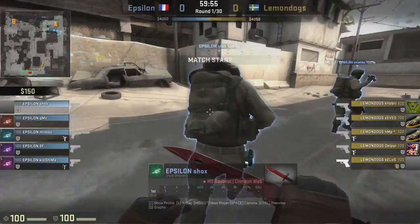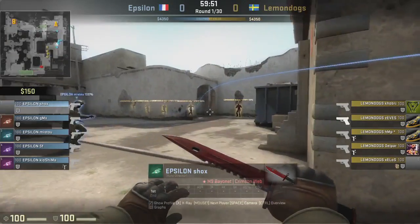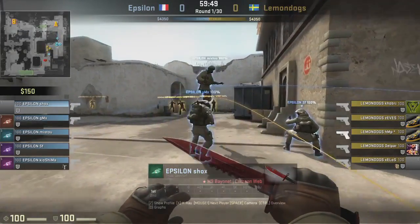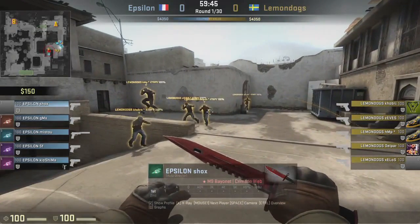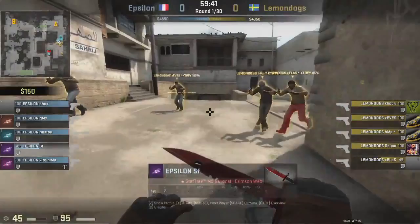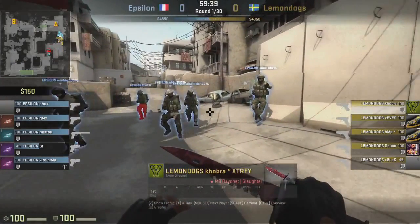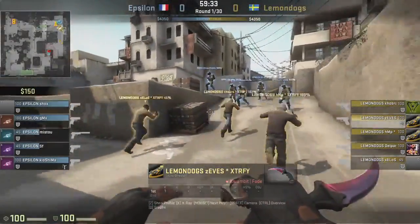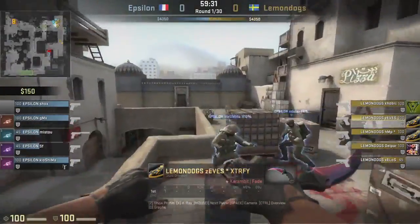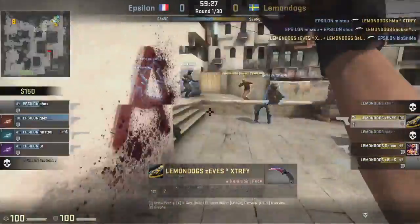He looks very tight on the op, and we're going to the pistol round. For Epsilon, I'm expecting at least two players on long for their CT defence a lot of the time. That's my prediction going into how they want to defend here against Lemon Dogs, because A long is going to be a really big deal for Lemon Dogs to take over as they'll have such power on the long ranges, and short can be a bit more difficult.